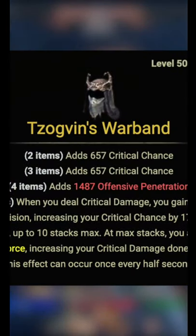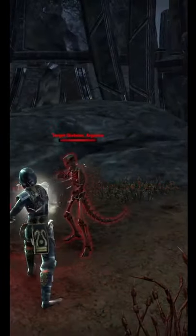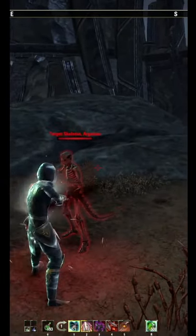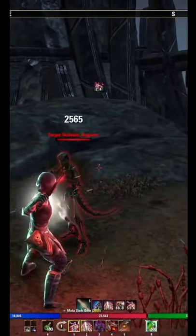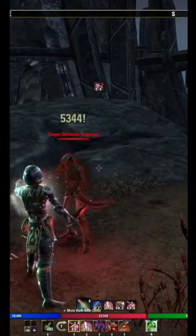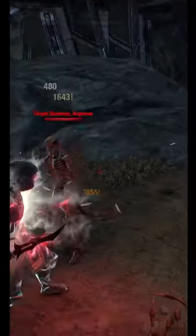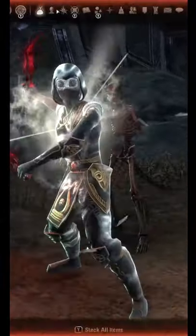Togvin's War Van for Frost Vault is a great alternative. The five-piece bonus: when dealing critical damage, you get a stack of Precision increasing your crit chance by 177 for five seconds, up to 10 stacks. At max stats you also gain Minor Force, increasing your critical damage done by 10%. This effect can occur every half second.